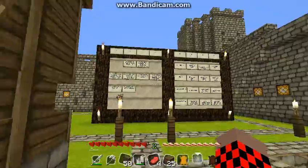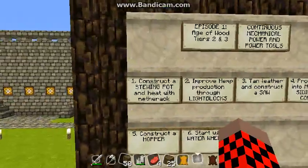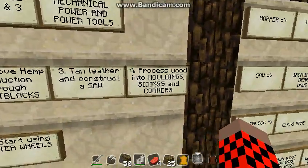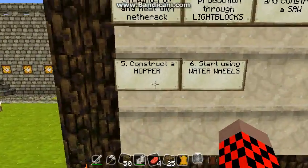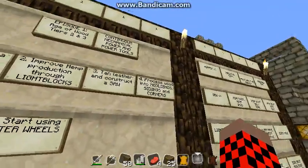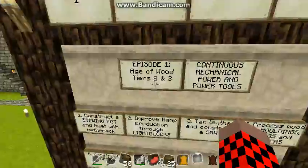So just to check what we've covered so far: we've constructed a stewing pot and heated it with netherrack, improved our hemp production through the use of light blocks, tanned some leather and constructed a saw, and processed wood into mouldings, sidings, and corners. Next we're going to construct a hopper and also start using water wheels. Both of these recipes require some of the items we've got here — mouldings and corners — and all of these together cover the age of wood tiers 2 and 3.